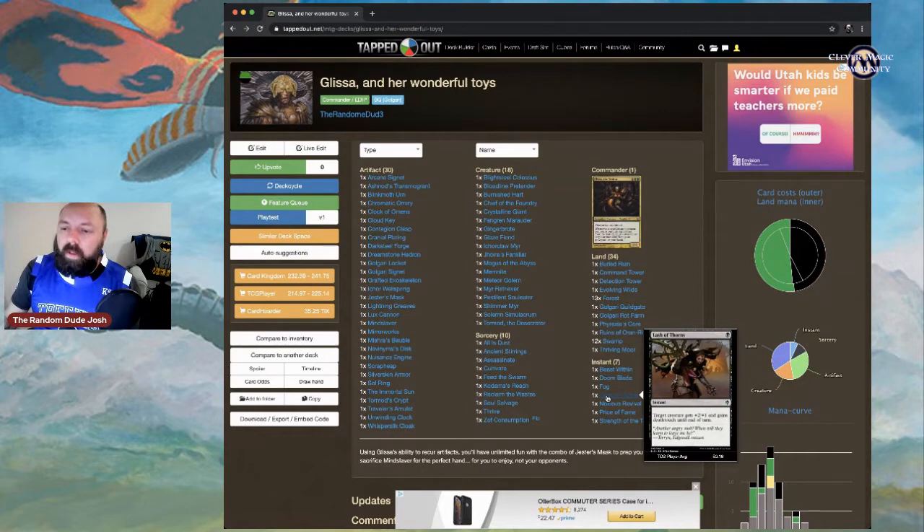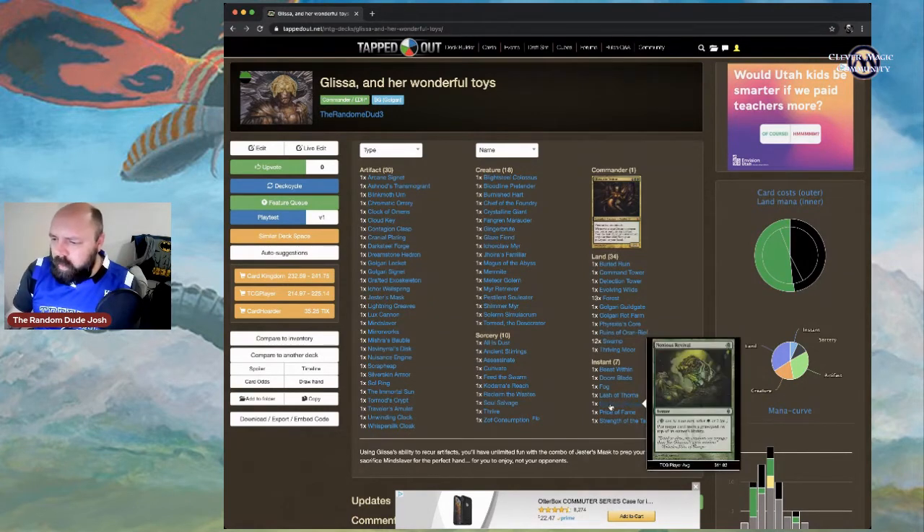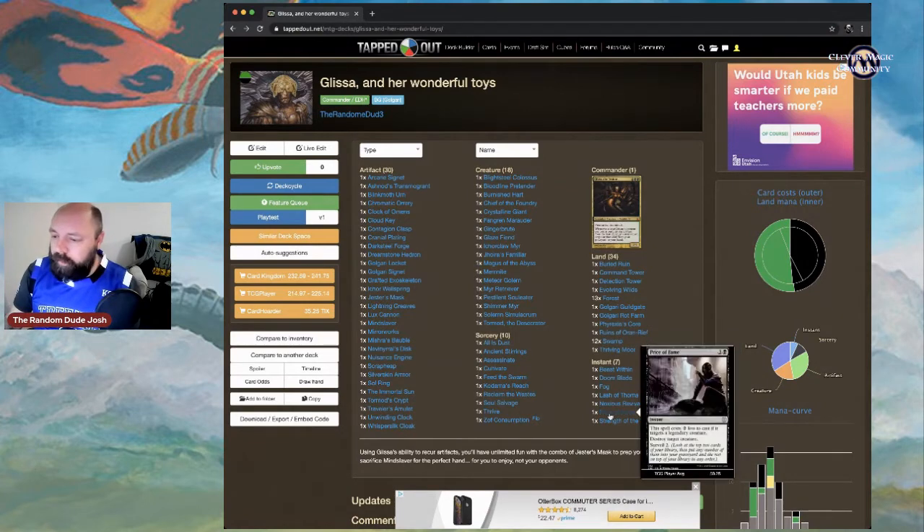Other creatures in the deck will definitely benefit from gaining deathtouch. Noxious Revival is solid for bringing cards from the graveyard back on top of your library. Price of Fame costs two less when targeting a legendary creature — destroy target creature and surveil two. Great for taking out your opponent's commander and getting artifacts into the graveyard.